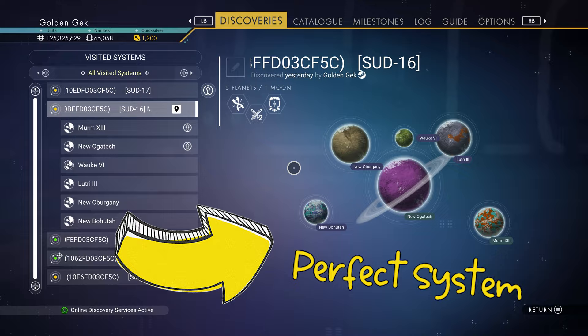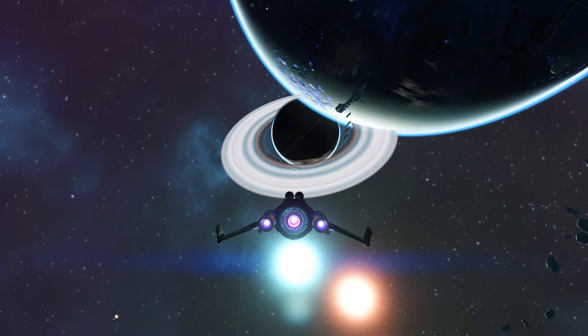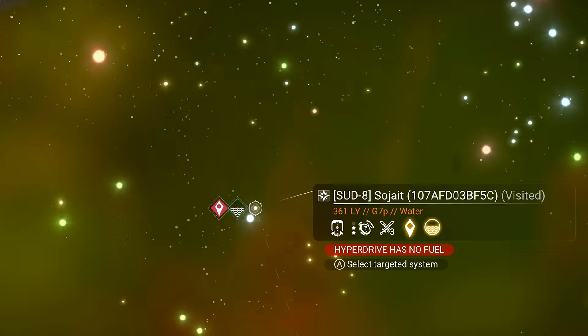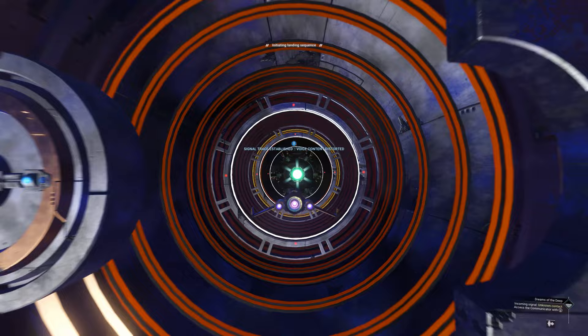You know when you've found that perfect system and you want to use it for a mission, but the mission's locked to another system. And no matter what you try, you can't get it to reset. Well don't worry, the Atlas doesn't hate you. There is a way.